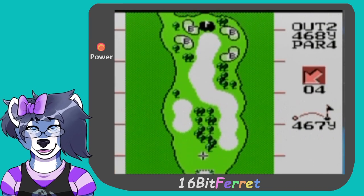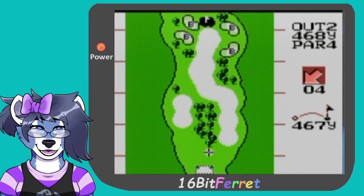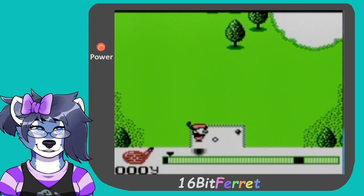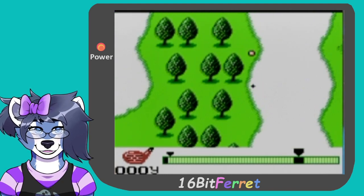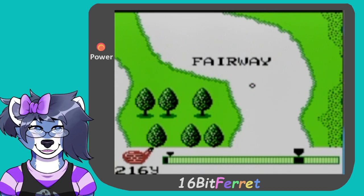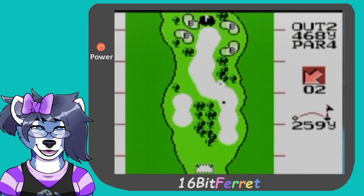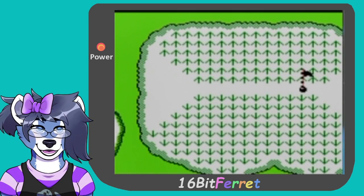So we got to hit the B button — B lets us see everything. We can even plan from there too. Thank you, game, I appreciate that. It's actually going to be a lot easier for us now than I thought. So we're on the fairway, about 297 yards away. It even lets us know the max distance for the club. I appreciate that a lot, game, thank you.